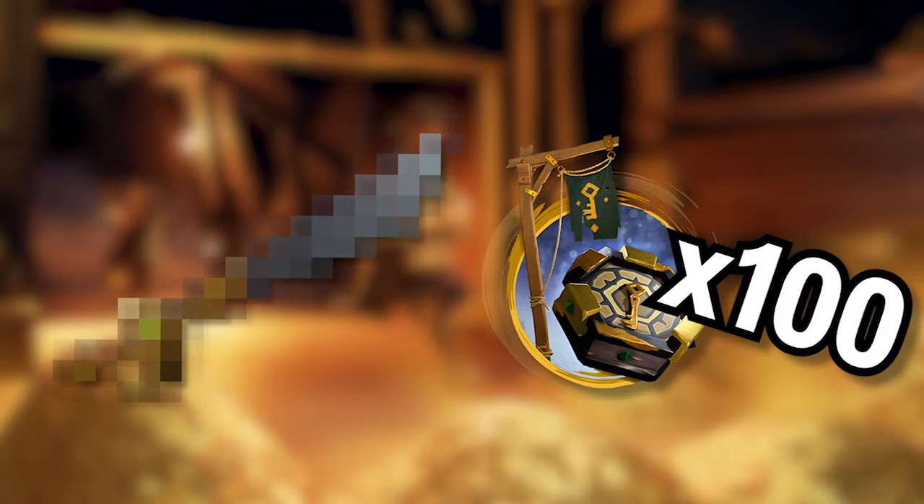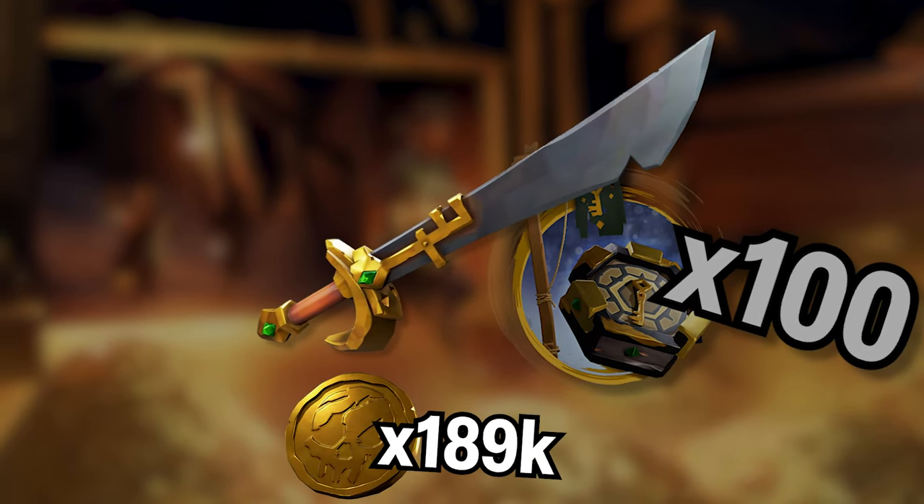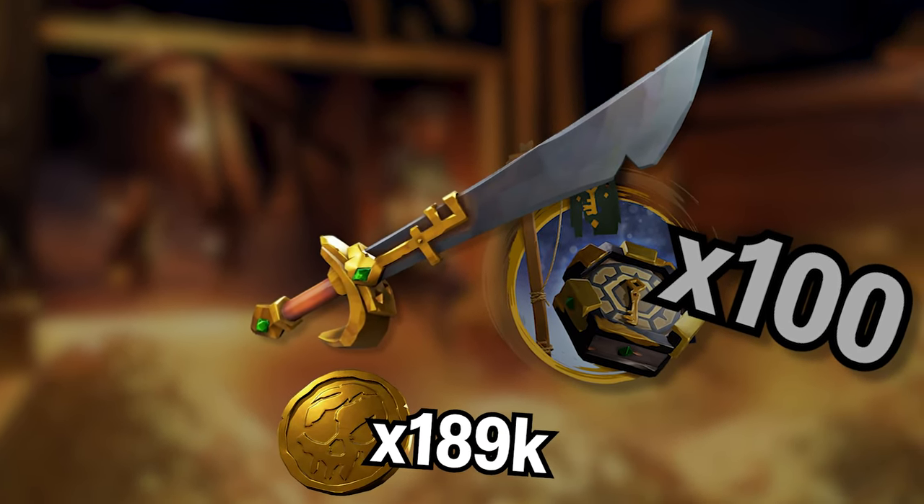The second Gold Hoarder Cutlass requires you to open 100 Gold Hoarder Vaults. This cutlass requires a lot of sailing, but once you open 100, you get the Sick Gold Hoarder Cutlass for purchase. It costs a large 189,000 gold, but will definitely look cool sword-hopping around your enemies.